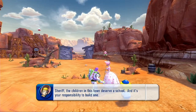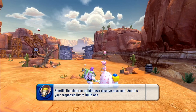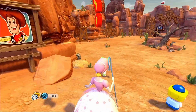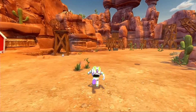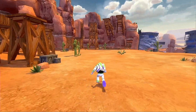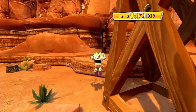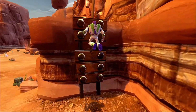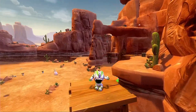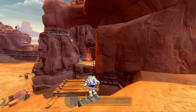Let's talk to Bo Peep. She says: Sheriff, the children in this town deserve a school, and it's your responsibility to build one. Alright, we gotta buy a school. And by the way — that is Annie Potts voicing Bo Peep in this game, the same person that voiced her in the movies, including Toy Story 1, 2, and 4. So despite her not appearing in the movie, they still got her original actor, which is awesome. I love Annie Potts.